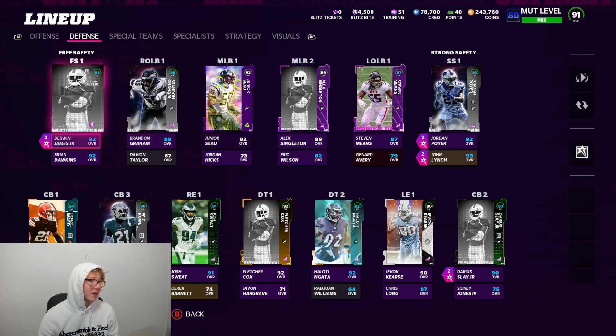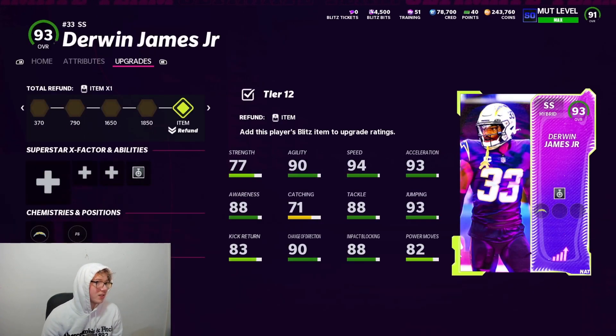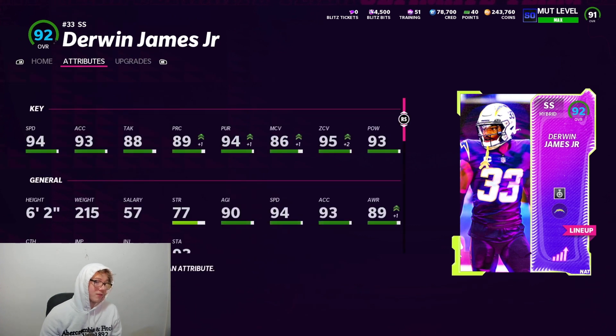Before I go, just wanted to show an upgrade I made last night — I picked up Derwin Versus the World. Only got to play a couple games with him, but six foot two, 94 speed, 95 zone, 93 hit power — he looks like an absolute menace. That's pretty much it — like, comment, subscribe, and your boy is out.